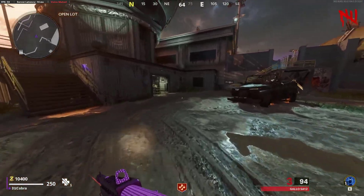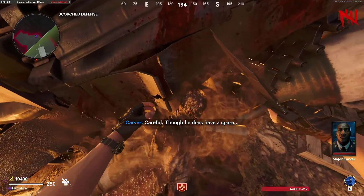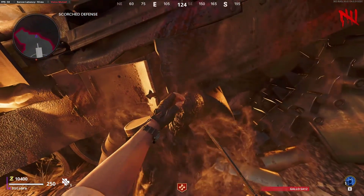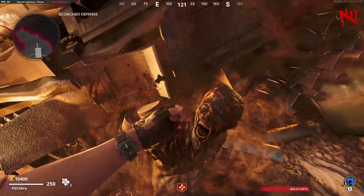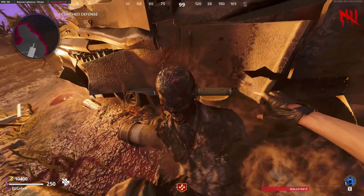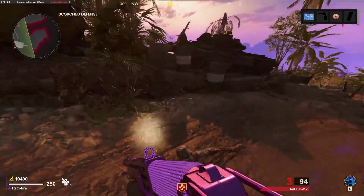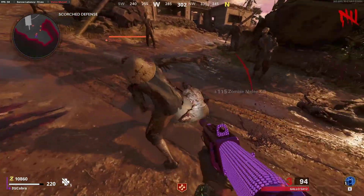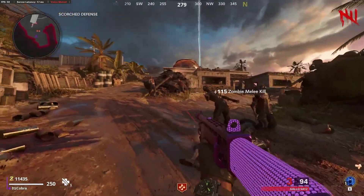After that, go back through the portal and pick up the eye part for the wonder weapon, even if you're not going to build it. Once you finish this step, a lot of zombies will spawn from your left, and killing them won't end the round. Make sure to keep track of the last zombie you've kept, because once you kill that one the round will end. Come here and a lot of zombies will spawn.